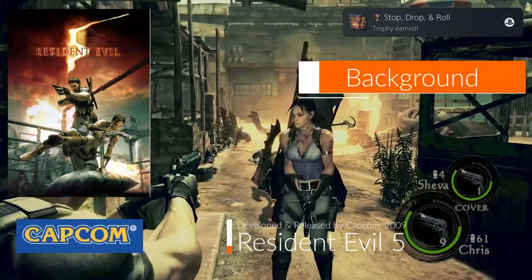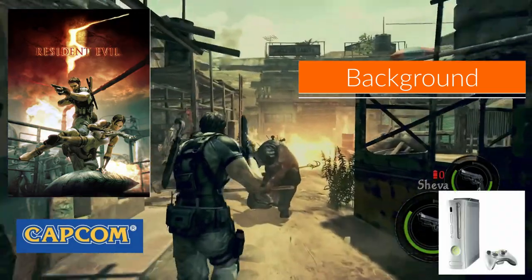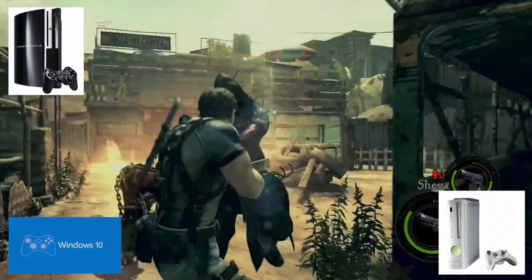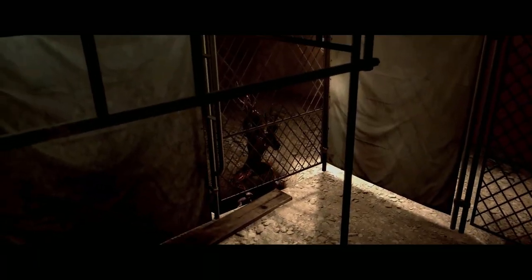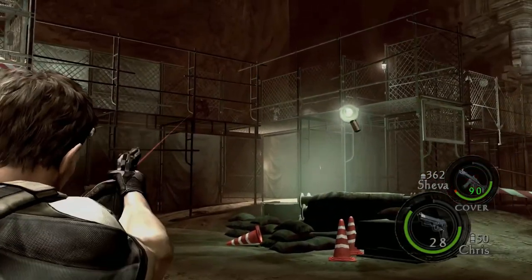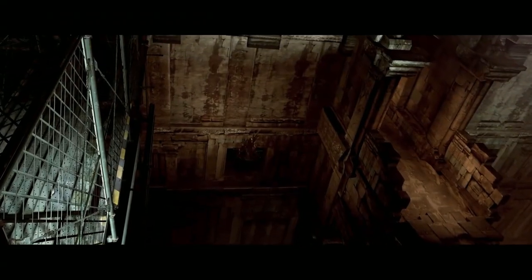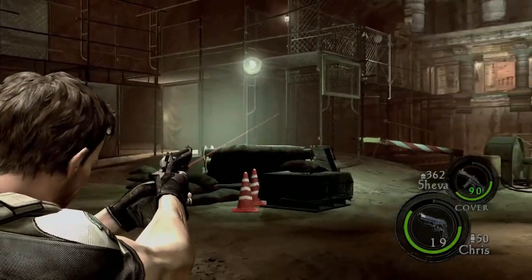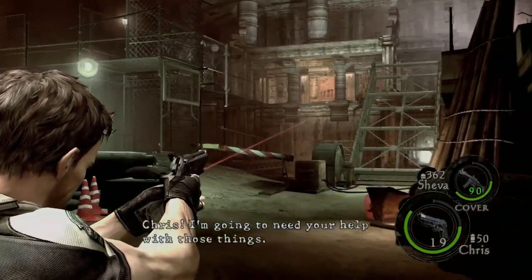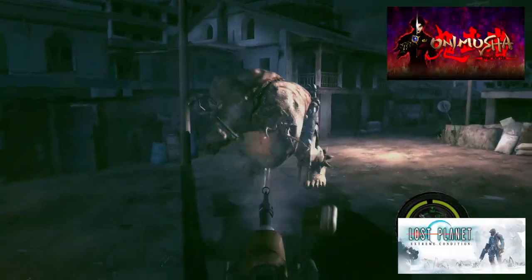Resident Evil 5 was developed and released by Capcom in 2009 for the Xbox 360, PlayStation 3, and Microsoft Windows. It was later re-released with upgraded visuals and frame rates on the PlayStation 4, Xbox One, and the Nintendo Switch. This third-person action shooter — not a horror survival game at its core — used an over-the-shoulder perspective that was very popular during that generation. It was produced by Jun Takachi, who also had a hand in Onimusha and Lost Planet.